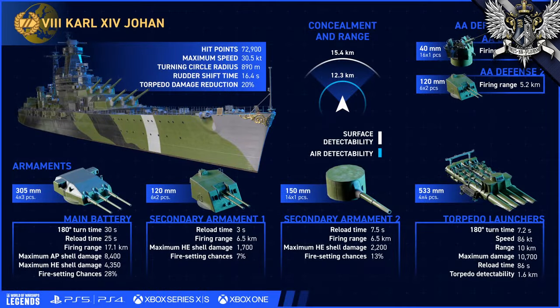If all that seemed a bit excessive, it might have something to do with Karl XIV Johan not being much to talk about in the actual game. Karl is the first tier 8 pan-European battleship and only the second pan-European battleship in the entire game. For most intents and purposes, though, it's a German battlecruiser with a couple of differences and quite a few fewer options.